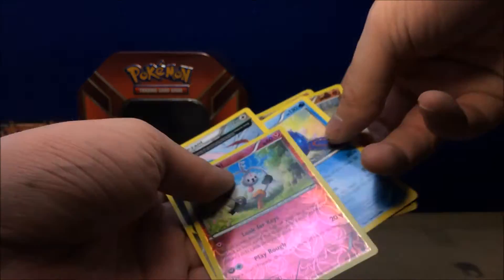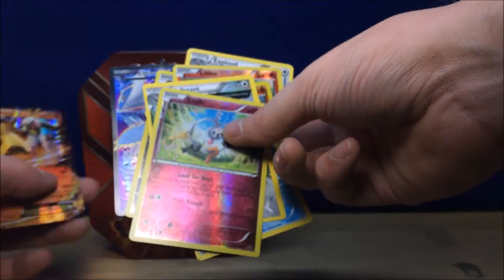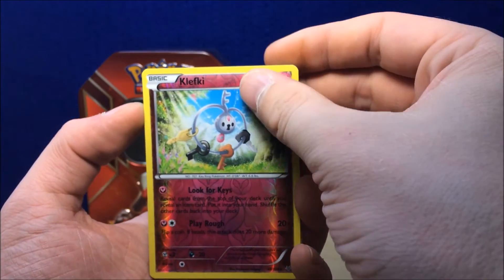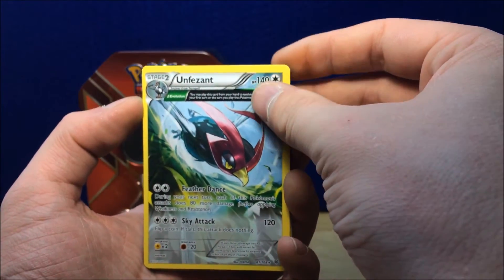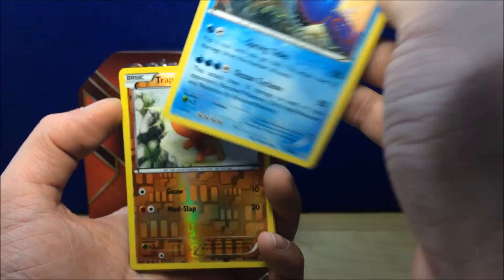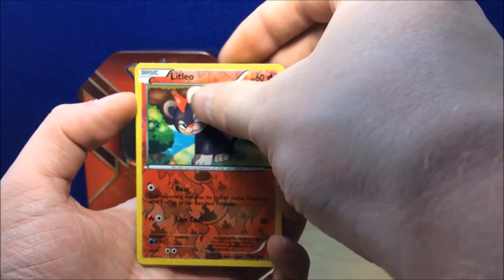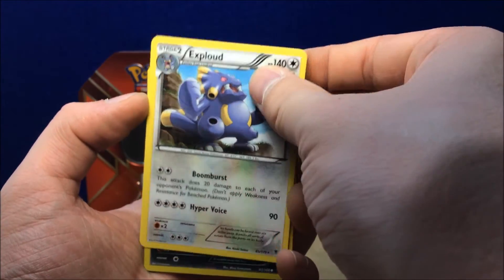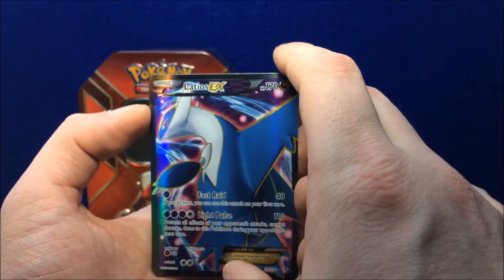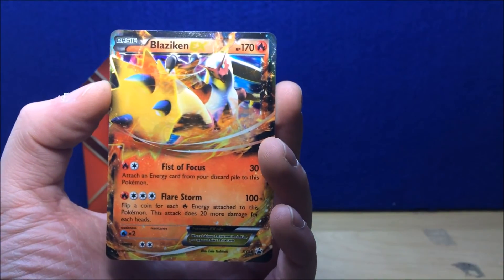So let's just recap all these pulls here. There's the Reverse Holo Clefki, Three Quarter Art Unfeasant, Regular Rare Kyogre, Reverse Holo Trapinch, Reverse Holo Litleo, Regular Rare Exploud, Reverse Holo Inkay, the Full Art Latios EX, and then the Blaziken Promo Card.